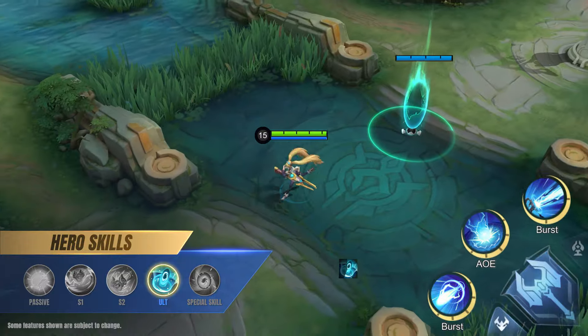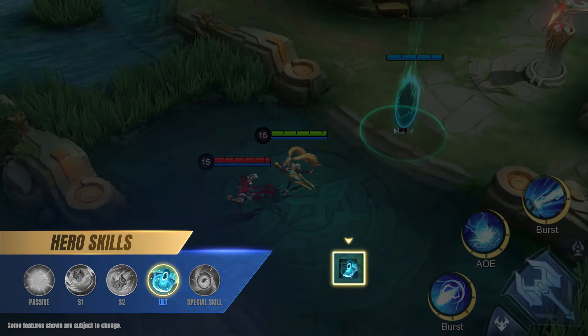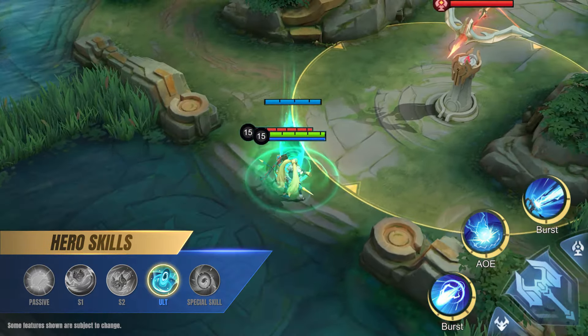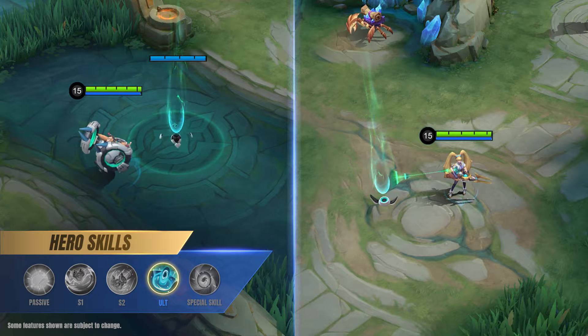Both allied and enemy heroes can touch the connecting portals to teleport to the main portal, and allied heroes will gain extra movement speed when they arrive. Allied and enemy heroes can also stand on the main portal for a moment to return to the connecting portal they came from. The main portal and connecting portals will disappear after a certain amount of time.